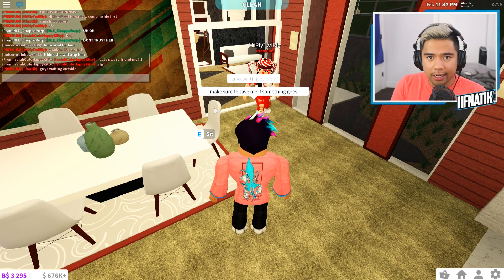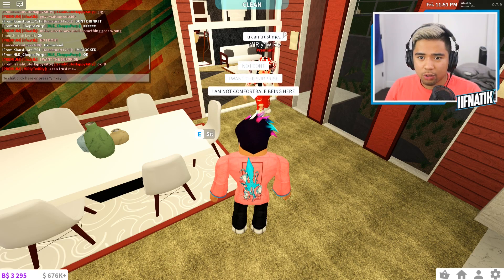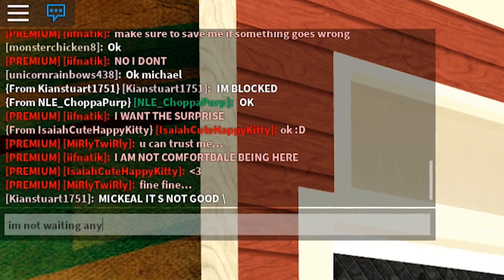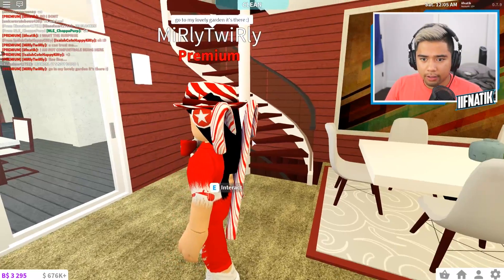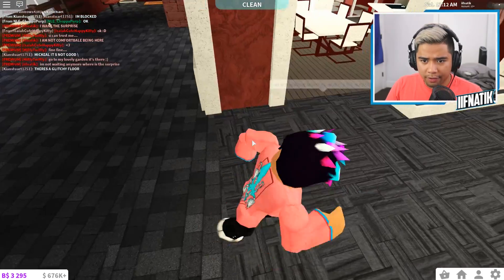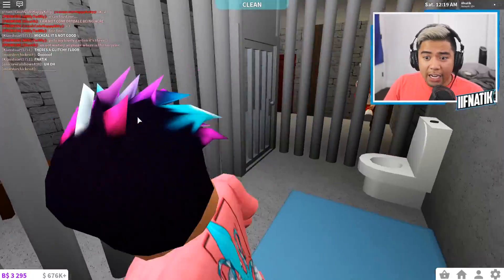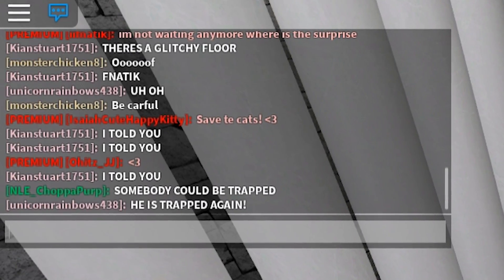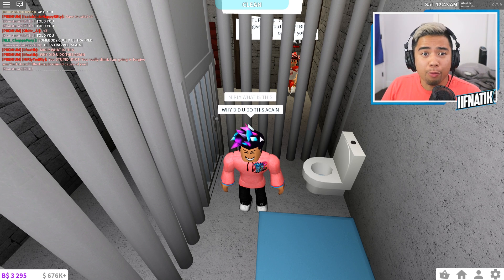She says, 'Would you like a drink?' I'm not wasting any more time — I want the surprise. I am not comfortable being here. She says, 'You can trust me,' but I definitely can't — this girl is definitely on something. She says, 'Fine, fine, I'm not waiting anymore. Go to my lovely garden, it's there.' I think the garden was the one she was watering the plants at. I got to make sure there's no trap set over here. Wait, someone just said there's a glitchy floor. I literally just fell. Someone said, 'I told you.' Merly, what is this? Why did you do this again? She trapped me. I really should not have come over here.